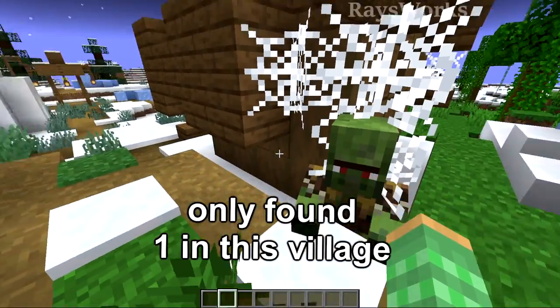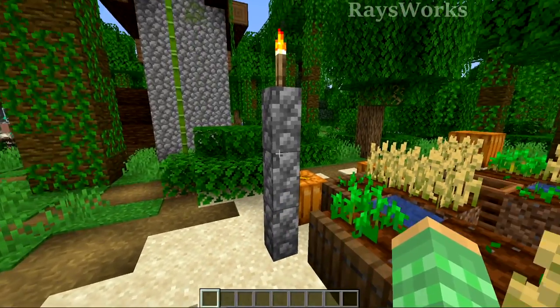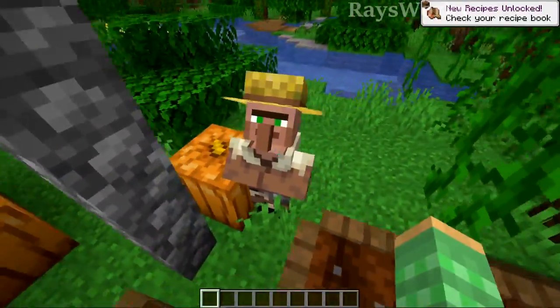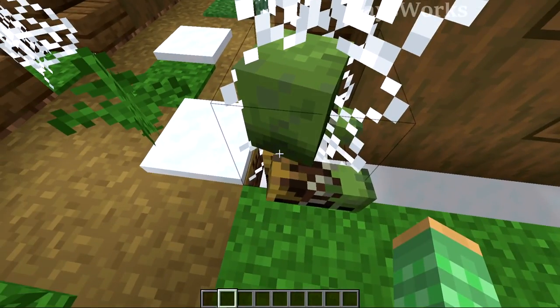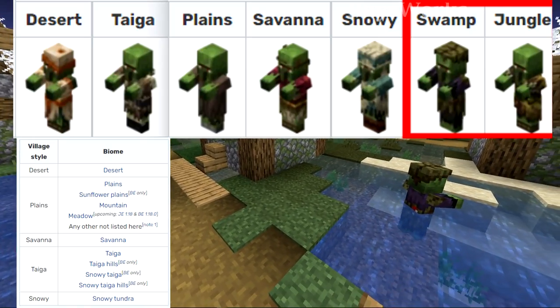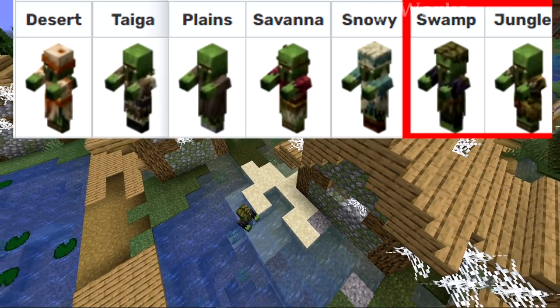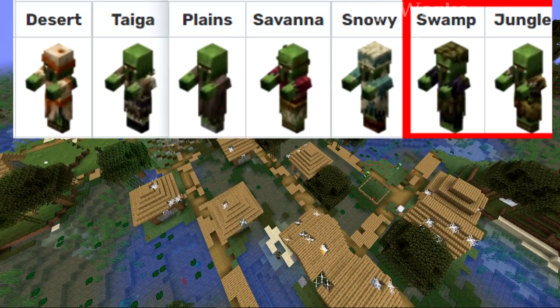We can't just use any zombie villager — we need one that was actually generated inside a jungle biome. Unlike normal villages that spread into jungles, the actual villagers keep their old biome type and don't switch to jungle. Zombie villagers are unique in that they keep the specific biome they were generated in. With the typical five village types, you'd only get five biome types, but using this trick you can also get swamp as well as jungle villager zombies — with jungle being the rarest.